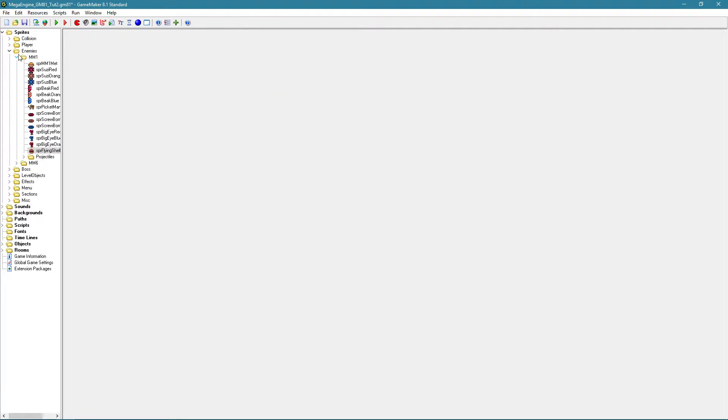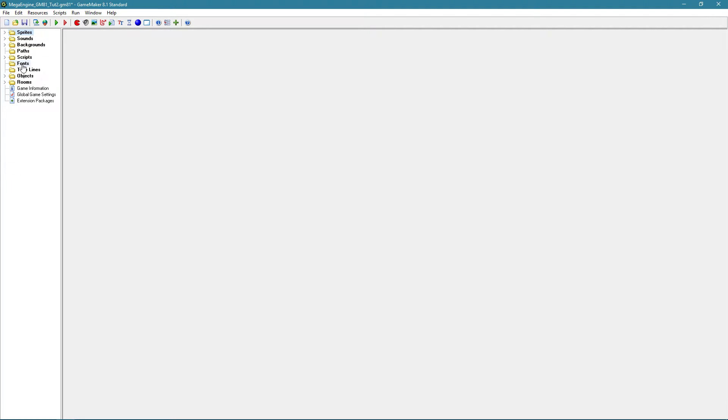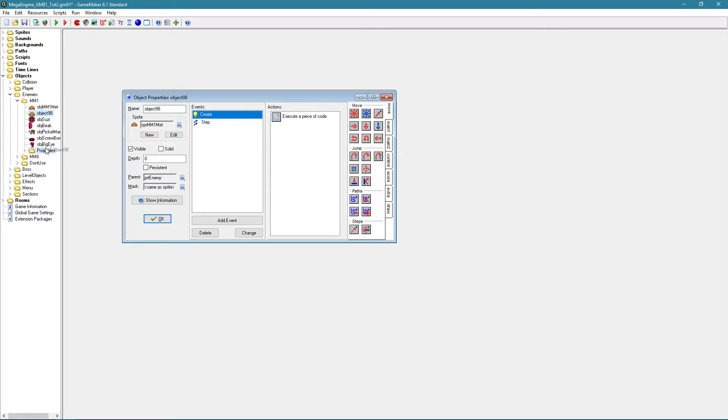You can just center it, it doesn't matter. The real trick of course is to add it to the objects — that's tougher than adding it to the sprites. So we go to objects, to enemies, to Mega Man 1. What I recommend when creating a new enemy is to copy an already existing enemy that is somewhat similar and then remove the AI from it. In this case the MET can protect himself, and the flying shell also shoots projectiles, so we're going to copy the MET. We can call it 'object flying shell'. If there's no similar enemy, don't worry — just copy a random enemy and mess around with it.